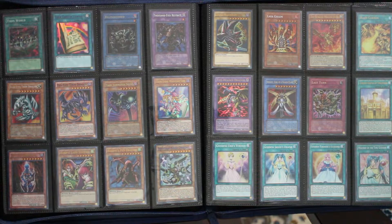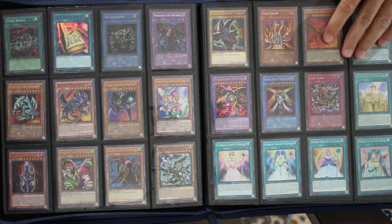Representing filler arc villains: Shinato to represent Noah, Last Turn to also represent Noah since it has the two spirit monsters, Yamato Dragon, Castle of Stromberg, and all the goddesses plus Mystery of the Time Goddess for the Kaiba Corp Grand Prix.